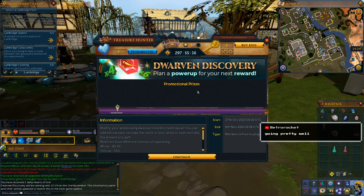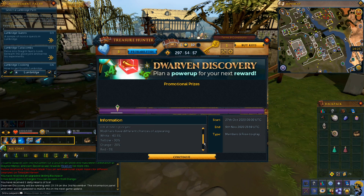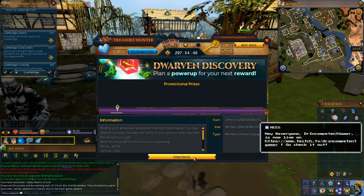Dwarven Discovery will be running until the 2nd of November. It looks like some kind of special event. You can modify your prizes using Dwarven Invention techniques — add extra prizes, increase the rarity of your prize, or even multiply the amount you get. Modifiers have different chances of appearing: white, yellow, orange, red, or purple, increasing in rarity.